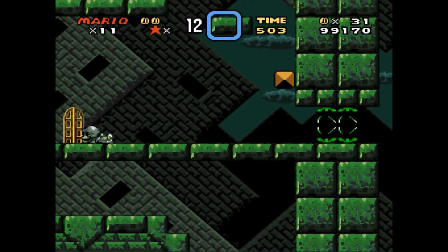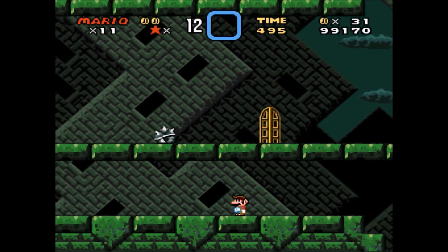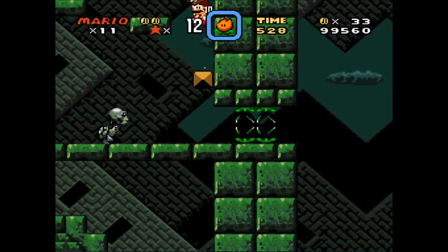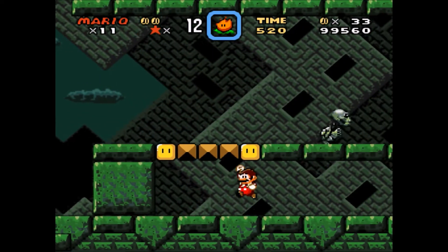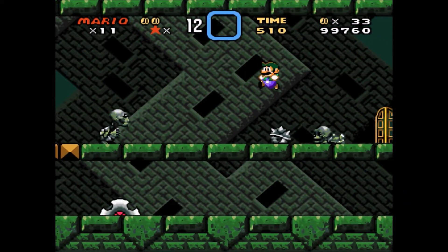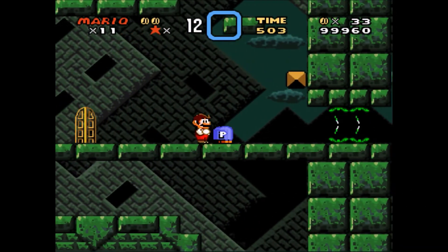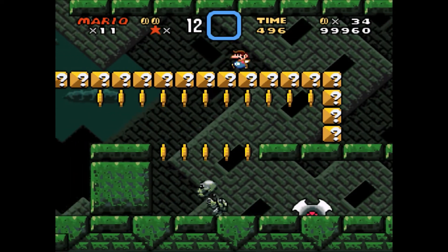Jump up here I guess. There's blocks over here. Gosh dang it. Let's not screw ourselves over this time — remember there's a buzzsaw. Twirl jump. I was about to be like I don't know where to go if there's nothing here. Get my fire flower. Just take this with us. Where do we go? Hit this here? Nope, that did not work. Faceplant into the plants.